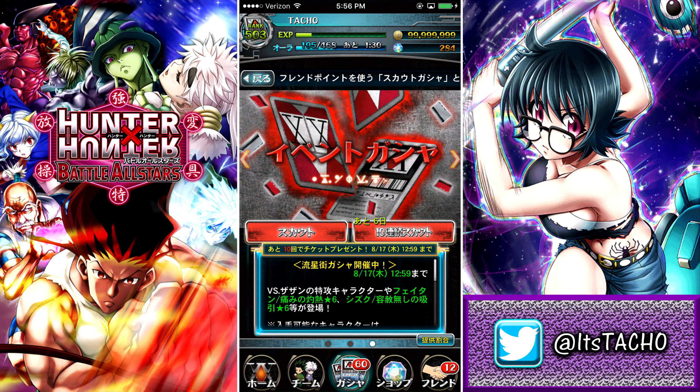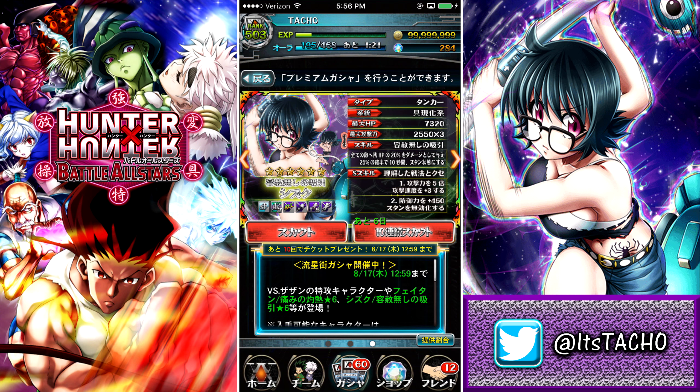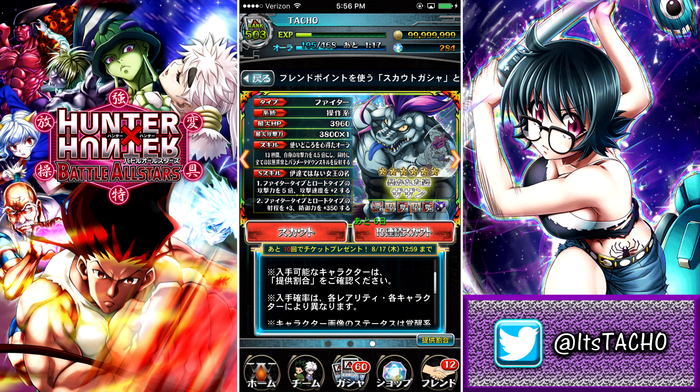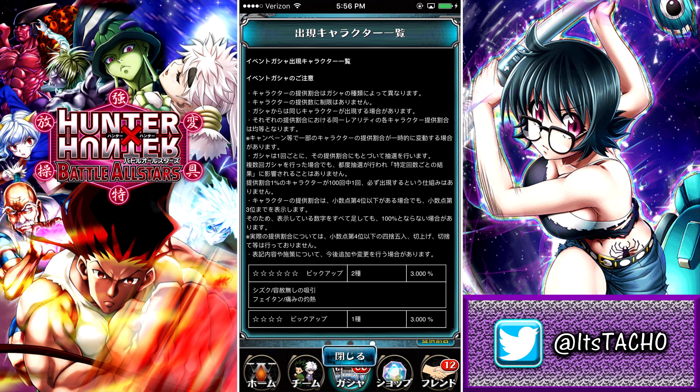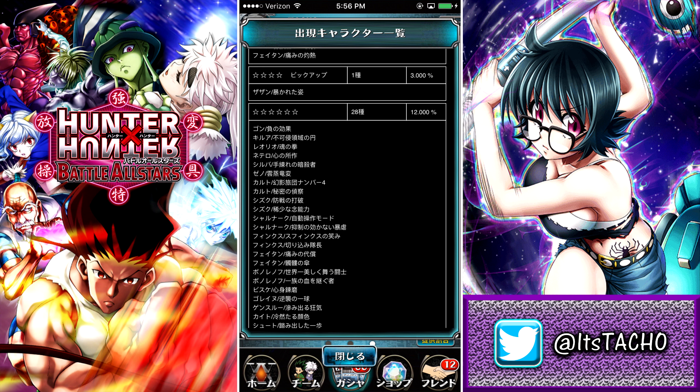First up, ten summons per ticket — so basically one multi-summon is going to get you a ticket on this new banner. We have three new units in the game, all of them look really awesome. Let's take a look at the rates first. We've got a 3% chance to summon the new Shizuku and the new Phaeton as six-stars, and a 3% chance to summon the new Zazan as a four-star, which is actually the one I want to summon the most.